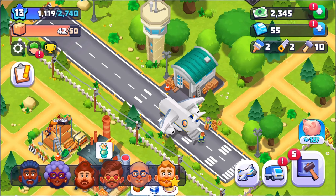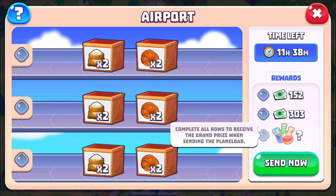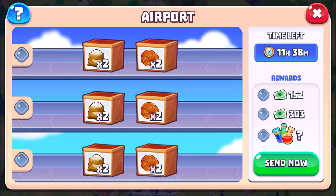This airport is another way to do orders. The first set of orders here has croissants in it, so we're not going to be doing this. If we do the rows we get the rewards here on the right. I don't really know what this bottles thing is — it doesn't tell us here. So I'm going to wait for better products to come in.